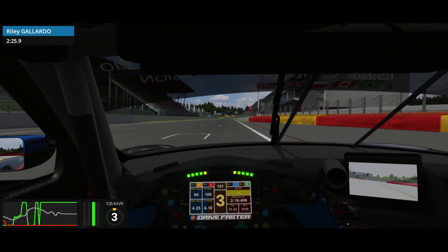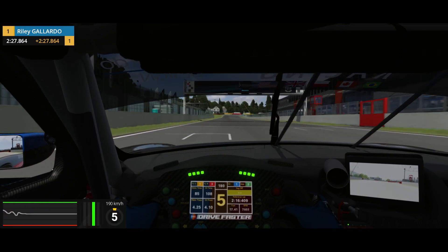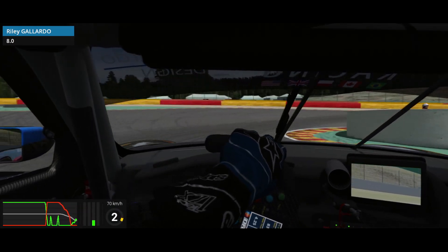Alright, we've reached our penultimate round. This week we're at Spa. We've got a long lap, but it's nothing compared to what we're gonna do next week at Le Mans. Coming into one, your braking marker is around the 100 on the left. Take a bit of a late turn in, apex just to focus on the exit speed.